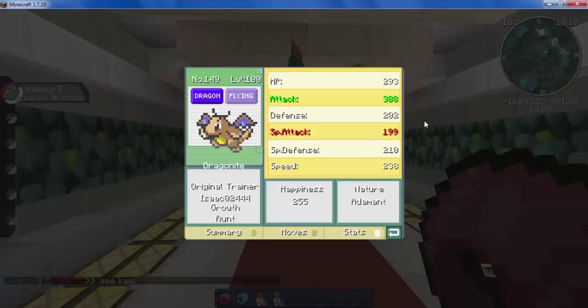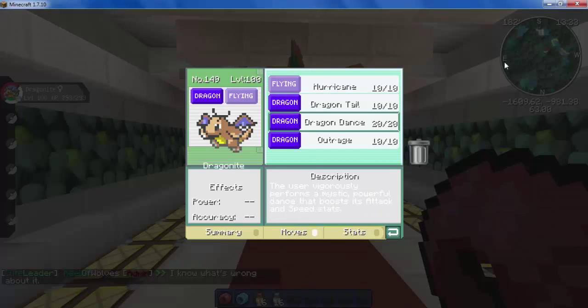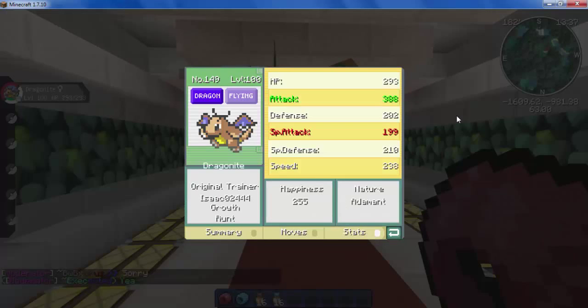Another thing you might have trouble with is deciding what to EV train a Pokemon in. For that you have to look at a lot of factors — it depends on your moveset. I picked a physical moveset for my Dragonite, and you also have to pick a nature. Pixelmon, thankfully, has a nice system that highlights which stat the nature increases and which it decreases. For example, the Adamant nature increases attack and loses special attack. For a physical attacker this is really good because you don't need special attack at all. You can also check which Pokemon builds you want on websites like Serebii or any third-party site or YouTube videos. The best way to EV train is to pick both a nature and a moveset and work towards it — it might take a while to get the right nature, but it's well worth it.